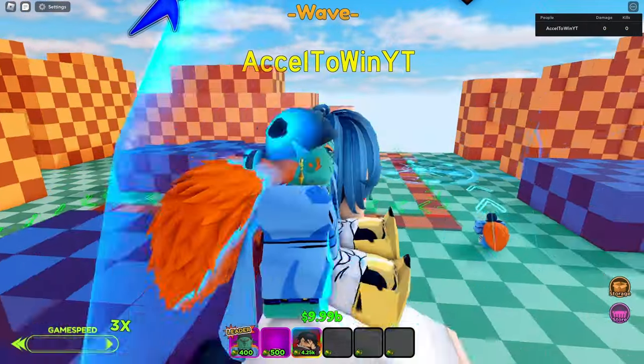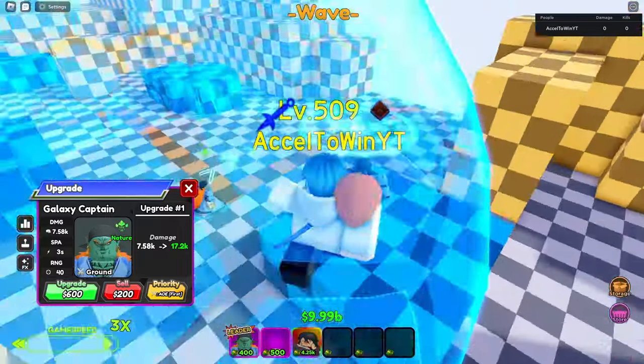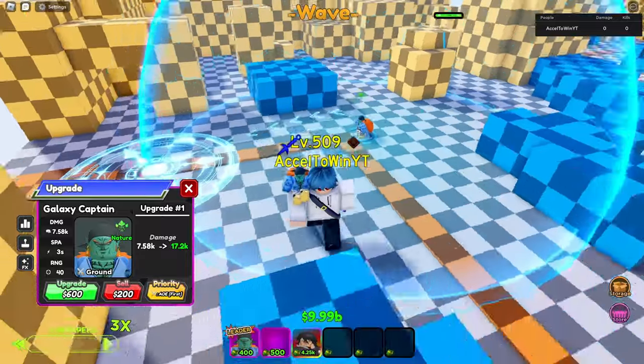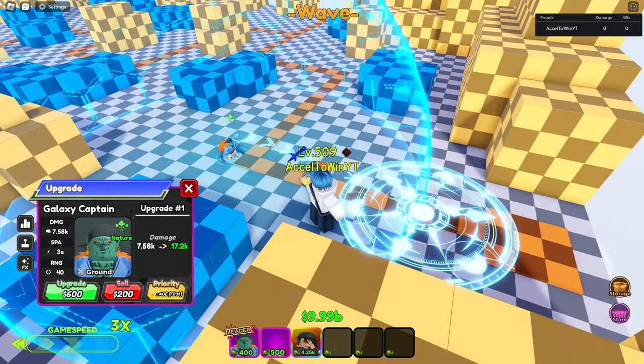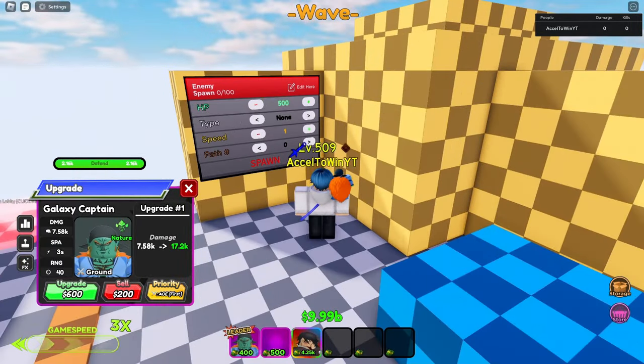Let's get on with the showcase. Bojack is placeable on ground — 7.5k placement, 58k damage, 3 attack speed, and 40 range with an AOE circle, similar to Gohan. This unit is from the paid side of the Star Pass.